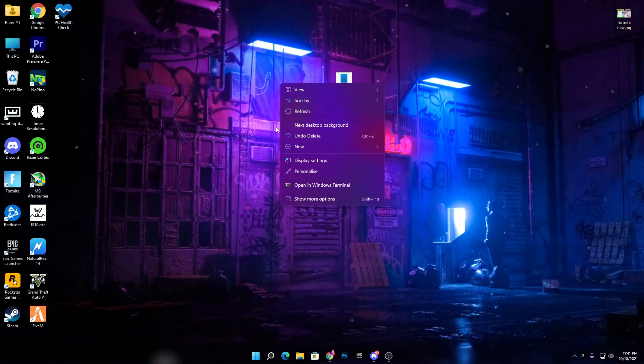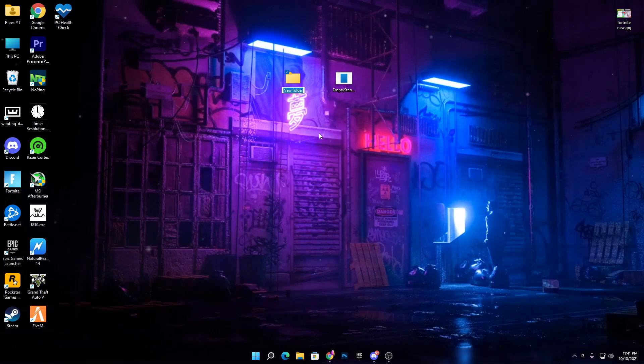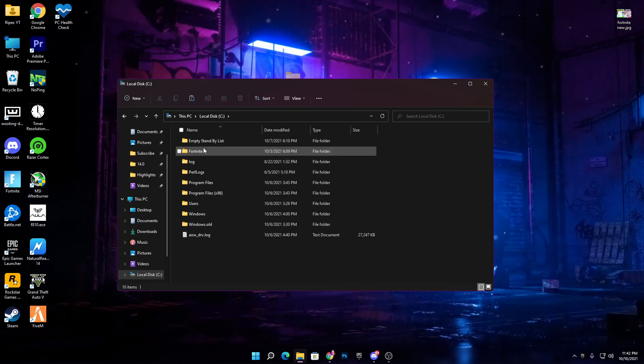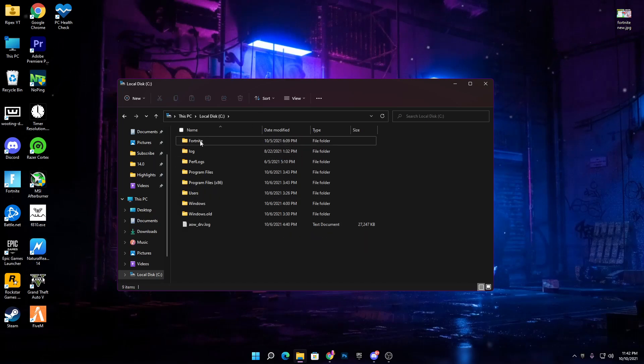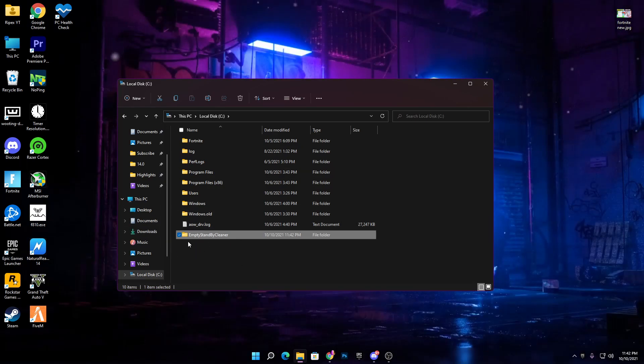Once you have downloaded the software, create a new folder on your PC, name it anything you like, then drag and drop the application into that folder. Now press Ctrl+X to cut the folder, go into This PC, navigate to the C drive, and paste the folder there.